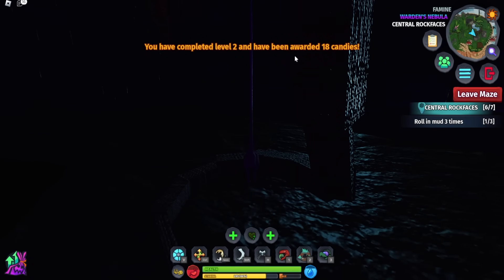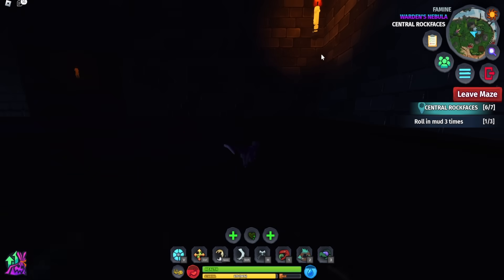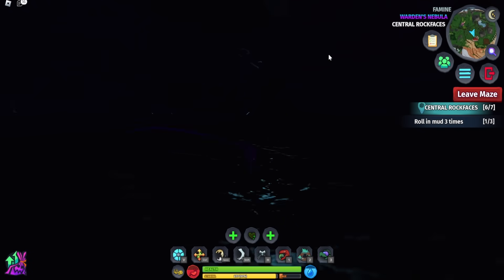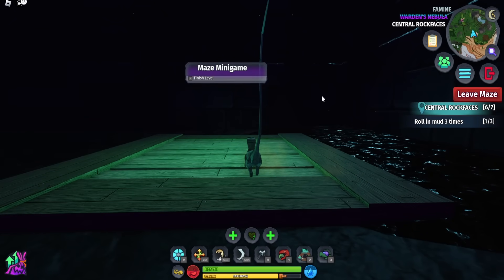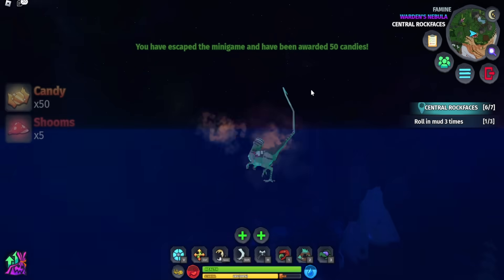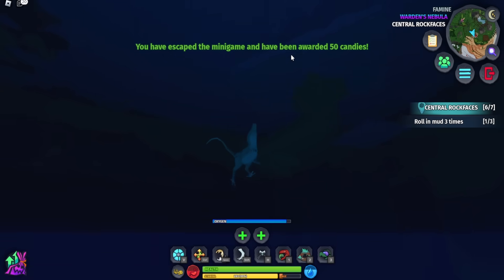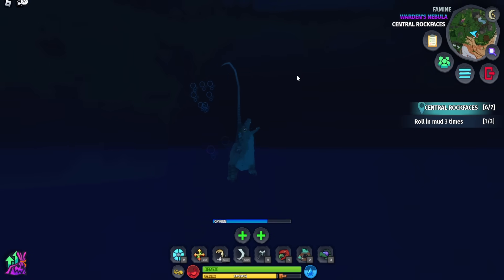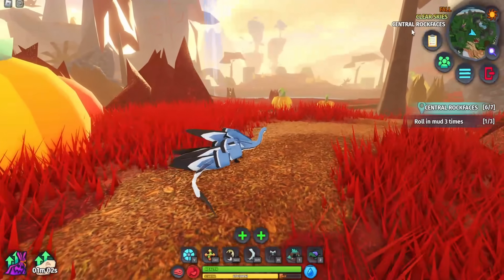The third and final level is quite dark. This maze is the best way to get candies if you can speed run it and find all the doors quickly. After finishing all three levels we received 50 candies plus additional candy from earlier levels. The maze then teleported us out — the game glitched us underground briefly, but that's pretty much it for the video!